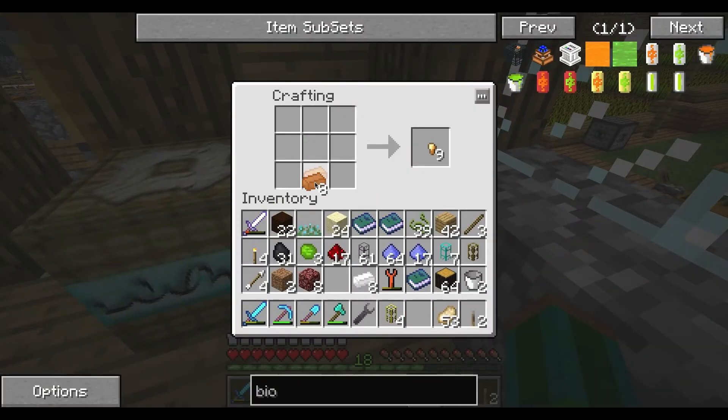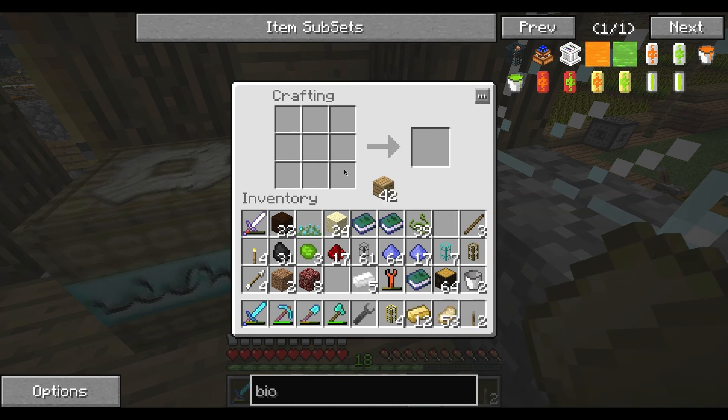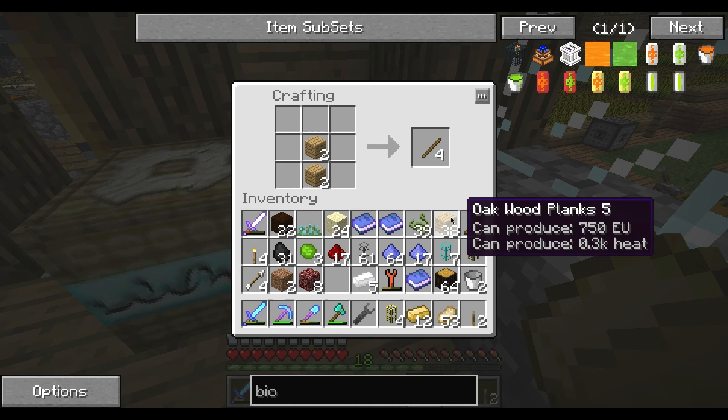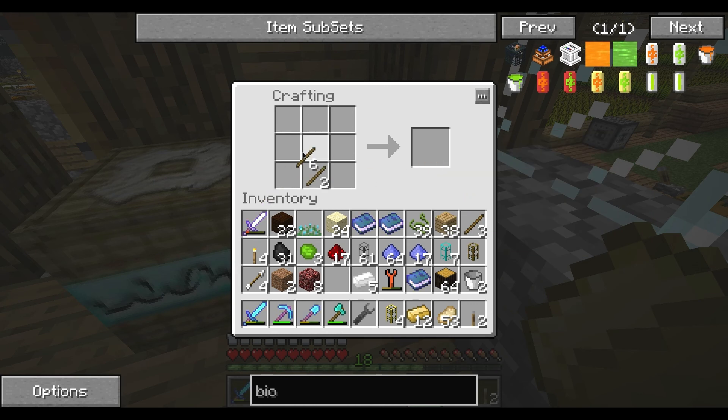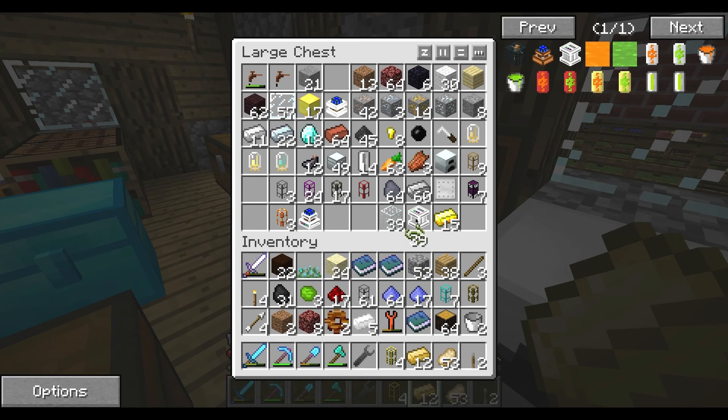One, two, three — one, two, three — ten. Two gears: one, two — one, two. Now I need cobble. I keep losing my cobble; I don't know where I leave it sometimes.